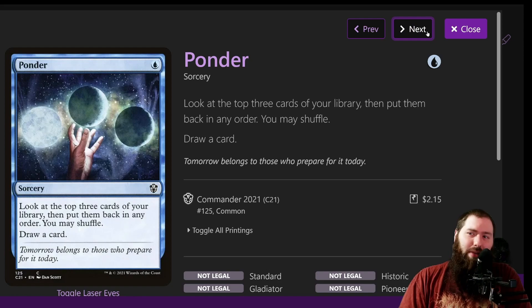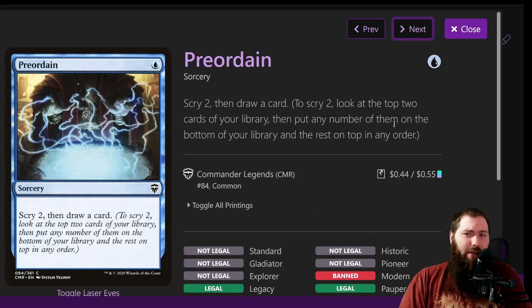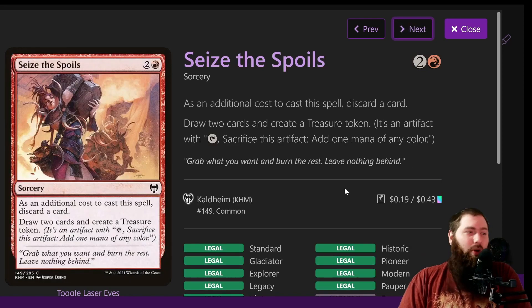Ponder is another good draw spell — look at the top three cards of your library, put them back in any order, optionally shuffle, then draw a card. Preordain is similar: scry two, draw a card — another good cheap draw spell that triggers a lot of your abilities like Birgi, Storm-Kiln Artist, Talrand, Archmage Emeritus. Seize the Spoils: you discard a card, but then you draw a card and create a treasure — it's one less mana and one less treasure than Pirate's Pillage, but you're still drawing two cards total.